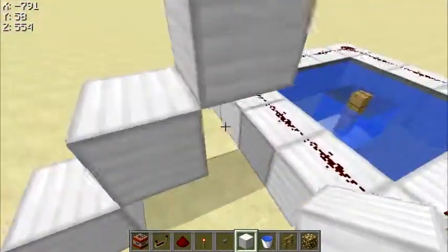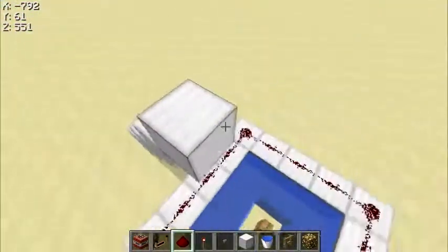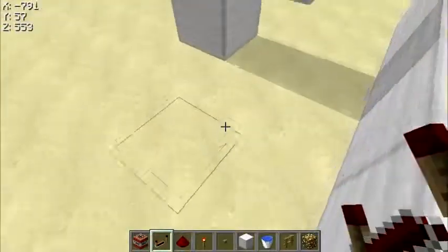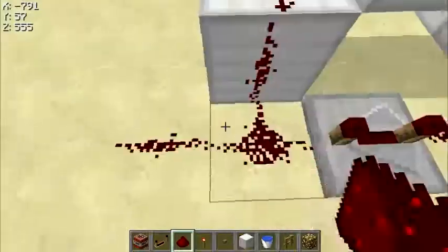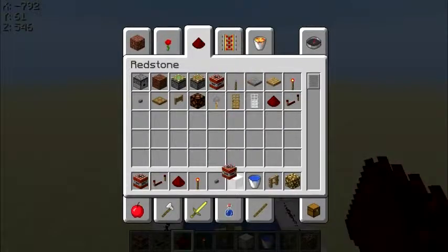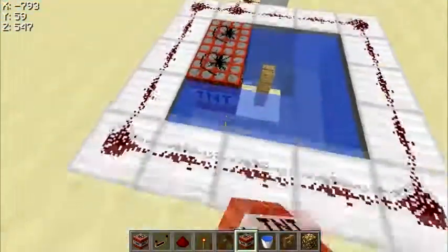Do that. You have to build it really high up so the redstone won't be powered by the one on top. So yeah, basically what you do is you put this here, you do four ticks and that's about it. You do that, put some TNT here — and I haven't built one of these in like a year, so it might not even be right.